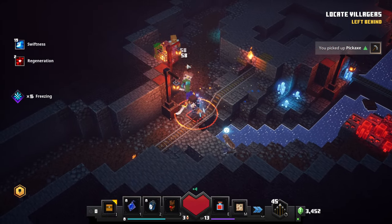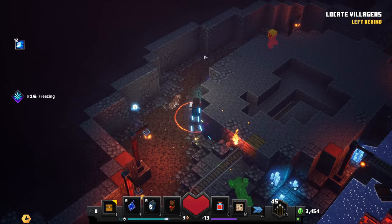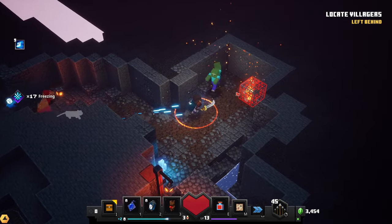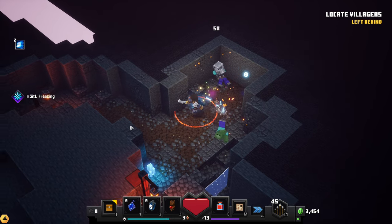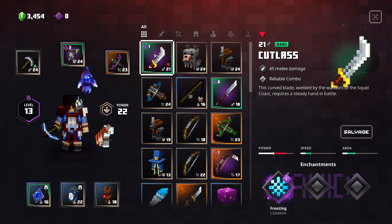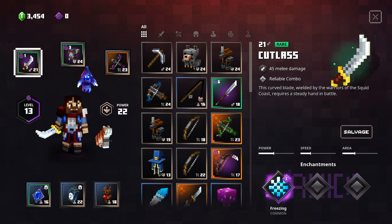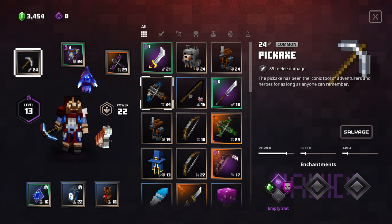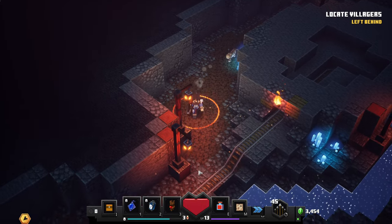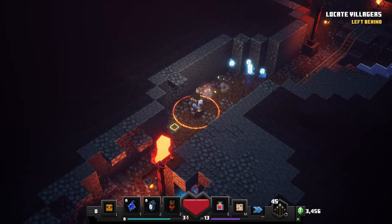There we go, nice — gutty stuff. We got a pickaxe, pretty good level one, actually. What is that? Level 24. Does that increase my power level? It doesn't, sadly. It does 89 damage though — it's just really nice. It's pretty much twice what I'm doing right now. Honestly, I should get it. It's a little bit less speed, a little bit less area of effect. Let's use it for a little bit, see how we like it. I do go quite a bit off of a feeling, honestly. That's pretty nice for slimes, actually.